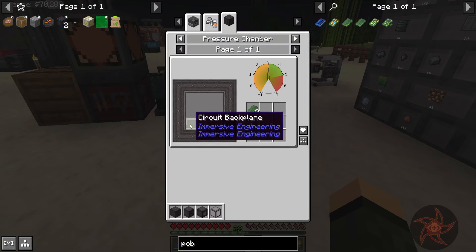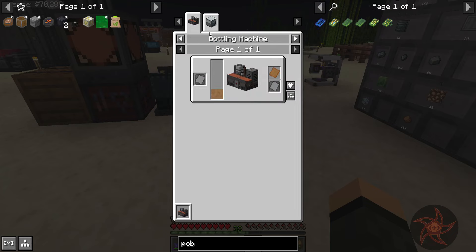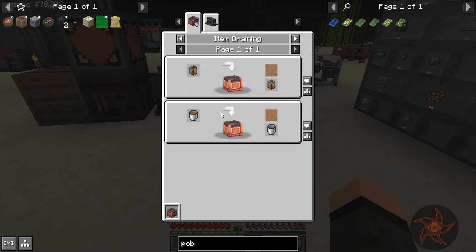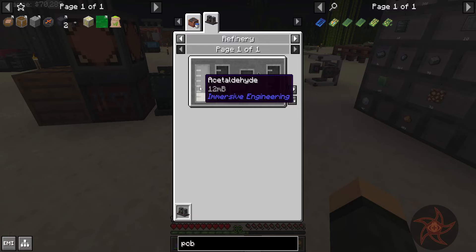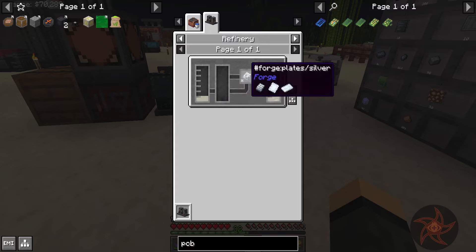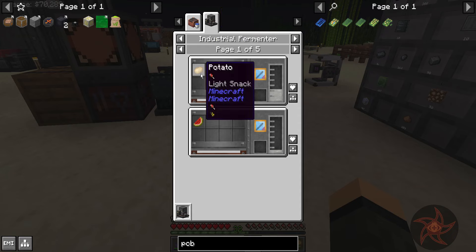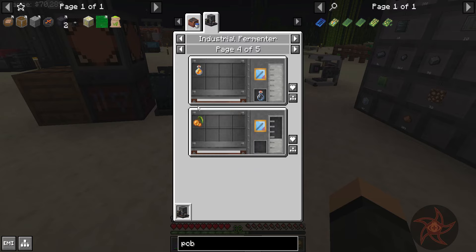So if we need an empty PCB — that is a circuit backplane — titanium plate and electrum wire, times 6, in the pressure chamber at three bars. Circuit backplane requires Duroplast sheets. You can make them in an induction smelter too, that's cool. Duroplast is made in the bottling machine with a metal press mold plate, or in a blast chiller once we get more advanced, using phenolic resin. Phenolic resin is made in a refinery between acetaldehyde and creosote — we have no use for creosote oil. Acetaldehyde is ethanol plus silver. This plate is just a catalyst. So it turns ethanol into acetaldehyde. Ethanol we can get from the industrial fermenter — from potatoes, melon, tomatoes, sweet berries, apple, sugar cane, honey, glowberry, and beetroot.